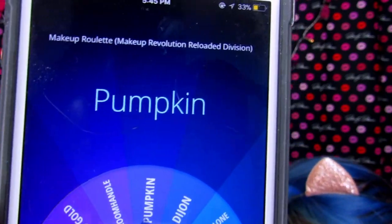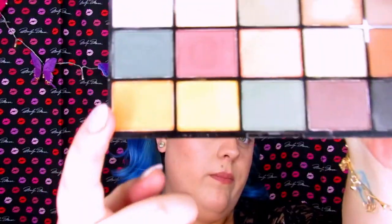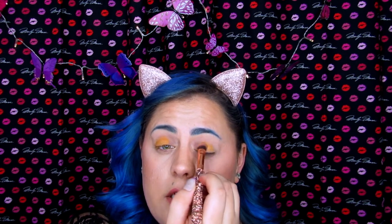Our first color is Pumpkin, which is the bottom orange. I'm not too sure how this look is going to come out, so I'm just going to go very subtle and take Pumpkin. I'm going to go lightly on the lid — not going all the way to the inner or outer corner, just placing it right there and not being heavy-handed with it. Just because I'm not sure what other colors I'll get that will look good on the inner or outer corner.